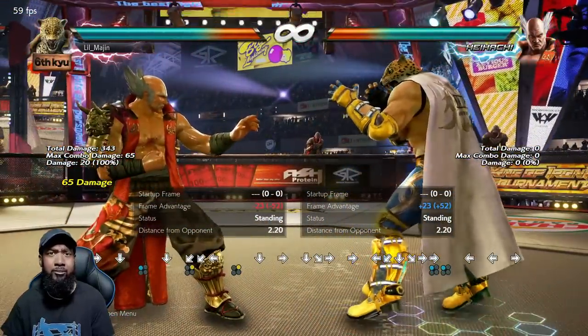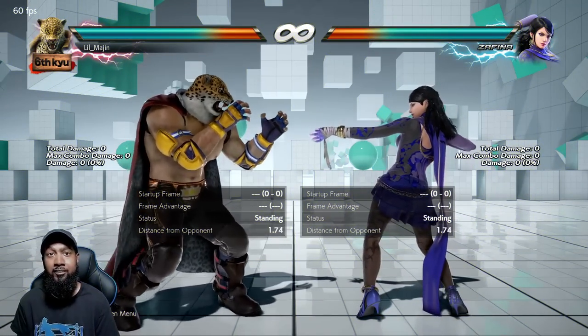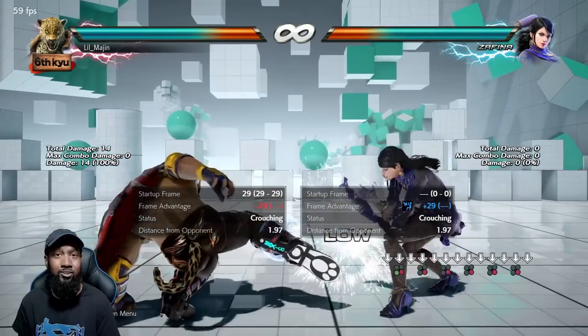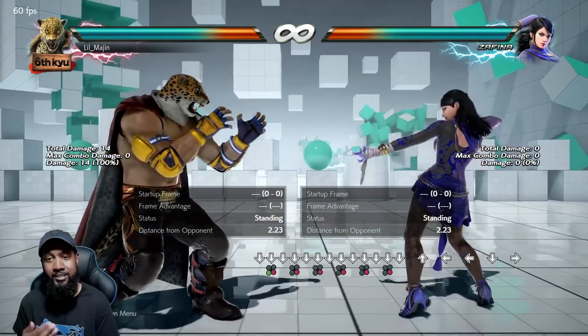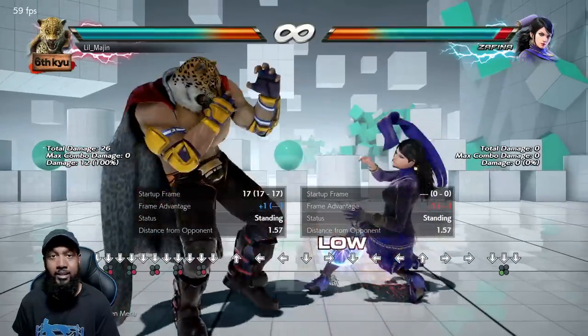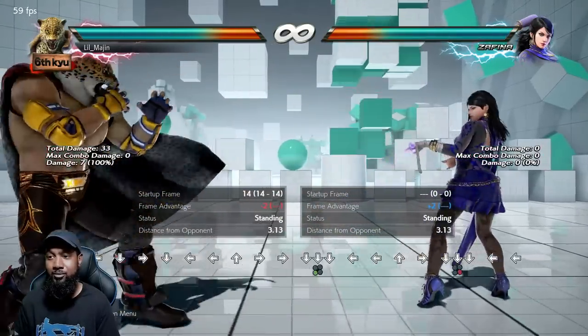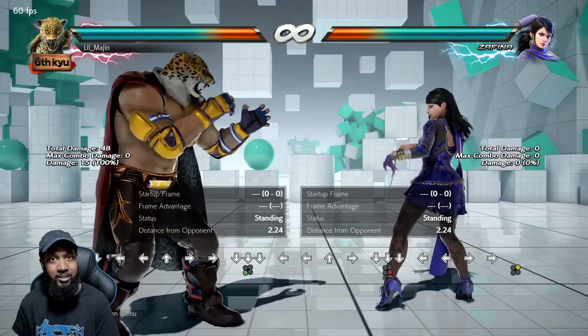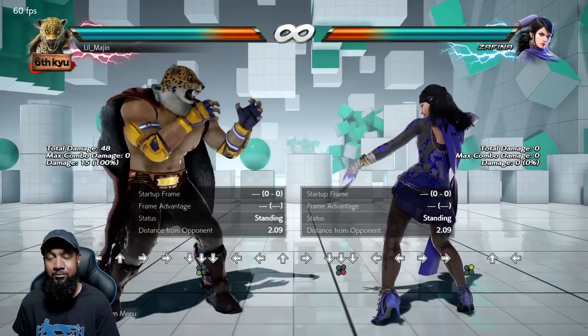As I mentioned in the five bad habits video, alley kicks are really bad lows. So you start to wonder what lows you actually need to use. Down three, down four, and four four neutral two — those are three of King's best low attacks, and here's why.